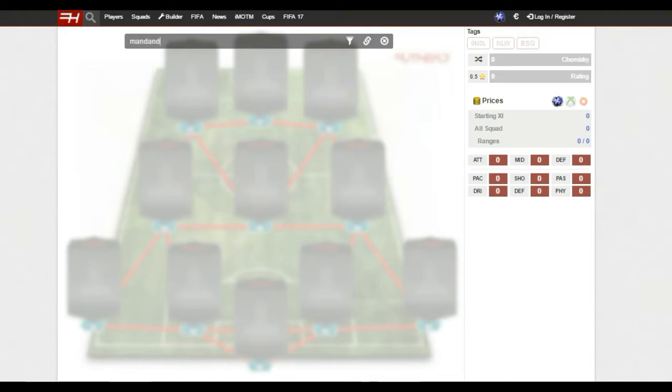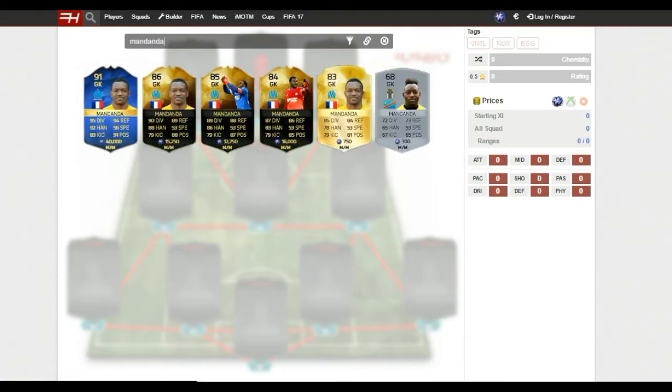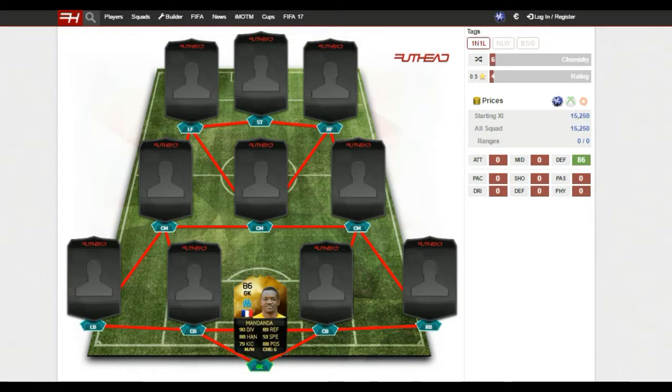In goal I have gone with Mandanda - this guy's an absolute beast. I go with his 86-rated inform card, but if you have more coins you could go with his Team of the Season card, or if you don't have as many coins you could get any of his other informs or even just his rare gold card.